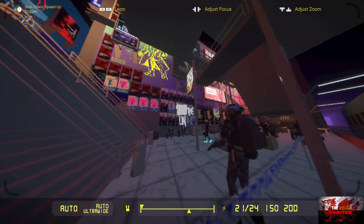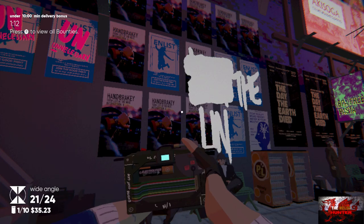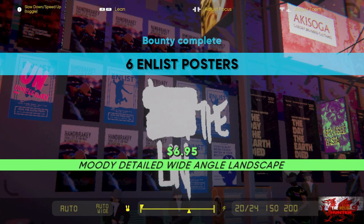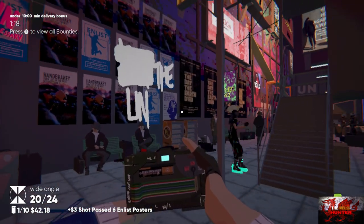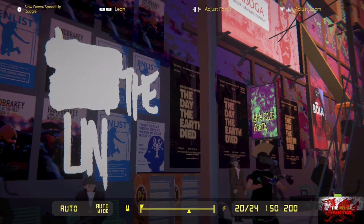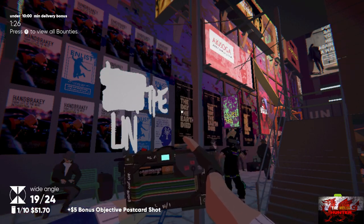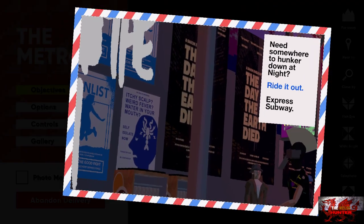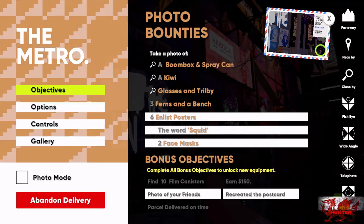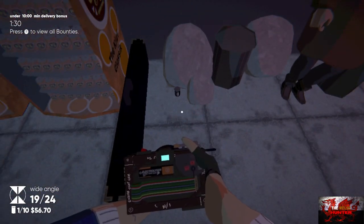With Spinny McDouchebag here, get your wide angle lens and take a picture where it says 'UN' — that basically gives us the six enlist posters done. From here we're going to get the next postcard as well: where it says the two posters 'The Day the Earth Died', make sure to get the lamp post just sort of in between, more on the left hand side poster — that's the postcard done. Pick up the next film right next to these bins.